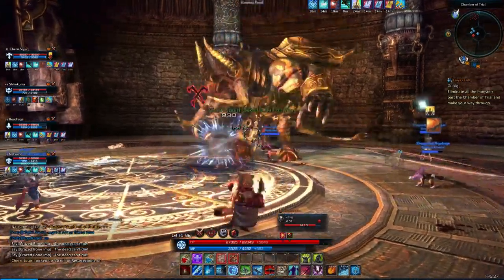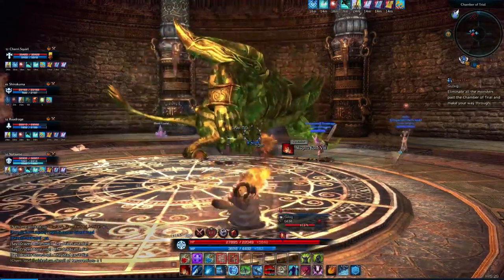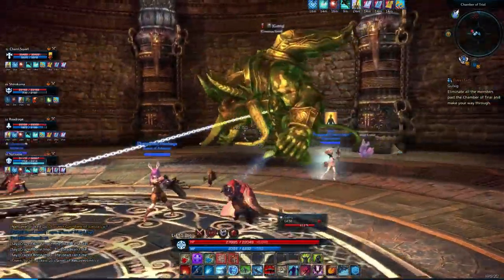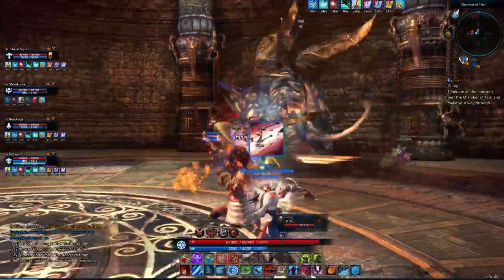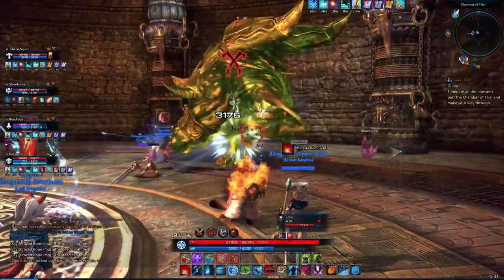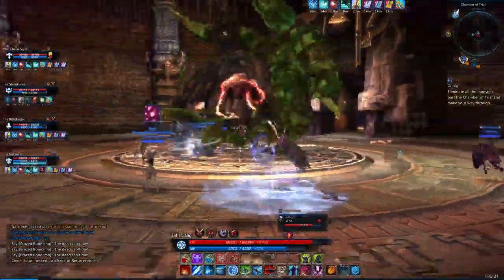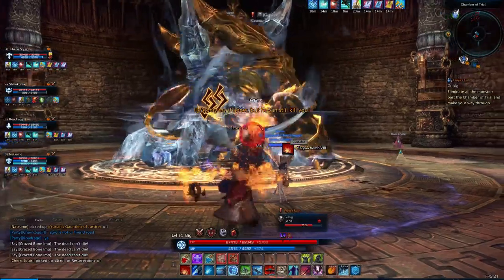There we go — wondering why that wasn't working, just because our magma bomb was on cooldown. As I just noted, we do have three glyph points available. I believe that's because after level 50 we gain two glyph points a level. I'm not certain about that though.